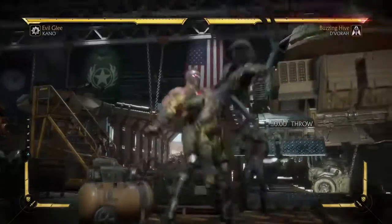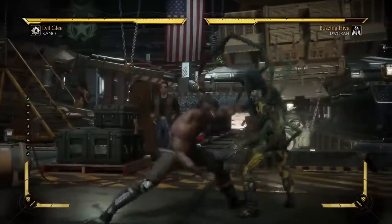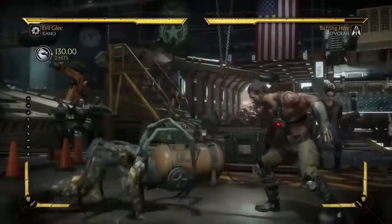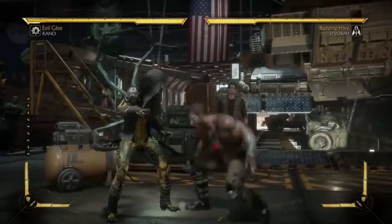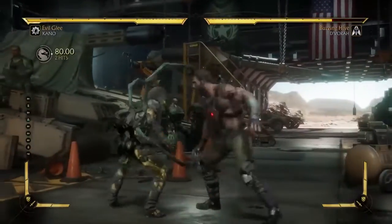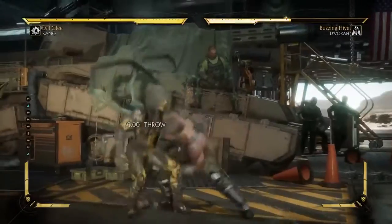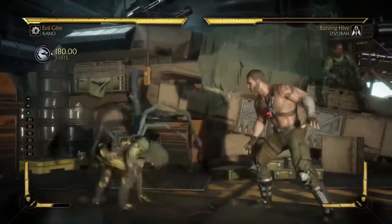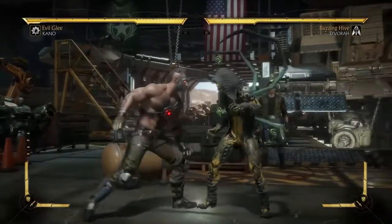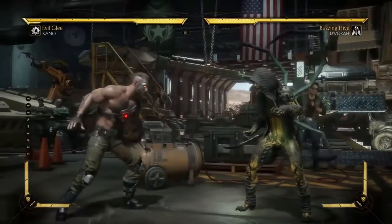You can do it very slowly — down, back... forward, button — and you have a massive window to pull this off and the command throw will still come out. If you start practicing like this, doing it really slow and then slowly speeding it up, you'll find you can become fairly consistent. If you play one of these characters, I'd always recommend going into practice mode for a few minutes — maybe do 10 reps on each side before going online, because it just takes a while for the muscle memory to kick in.